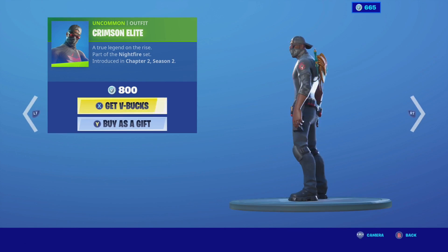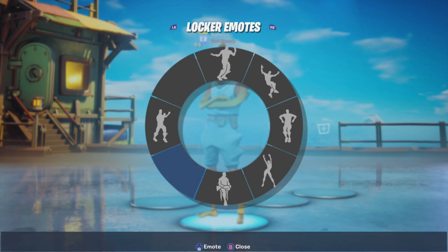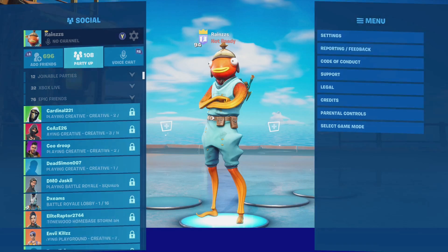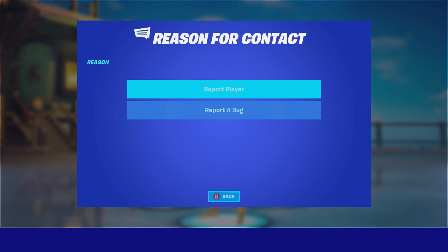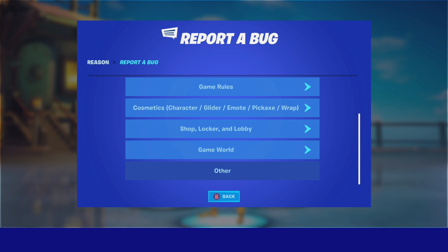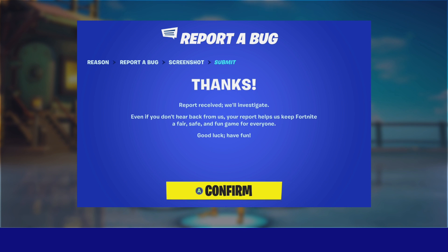Now without further ado, let's get right into the glitch. All you guys want to do is literally just go to the starting menu right here. Go to this screen and pretty much all you want to do is just pause and then go to reporting slash feedback. Once you go to reporting slash feedback, what you want to do is report a bug. Just report a bug, go down to the very bottom where it says other, press on it, just continue and then hit accept. So you are about to submit a bug for other — hit accept. For me it's X, it might be square for you guys on PS4. Just go ahead and accept it and confirm it.